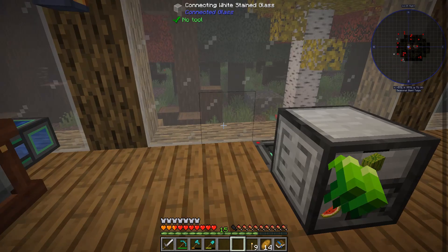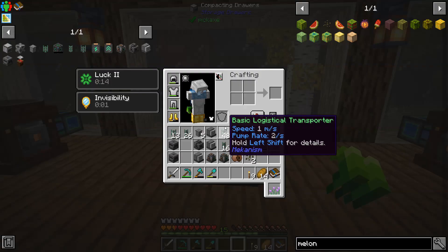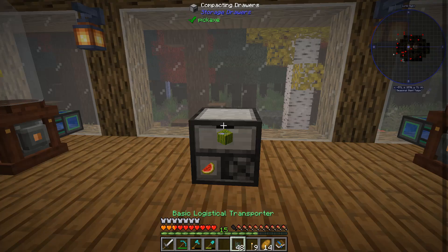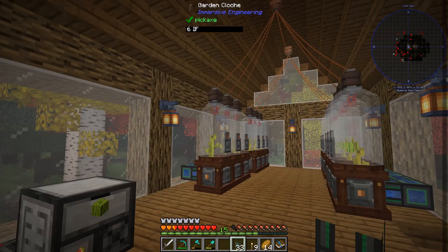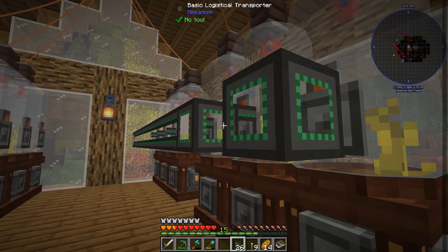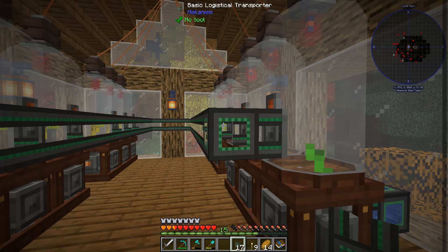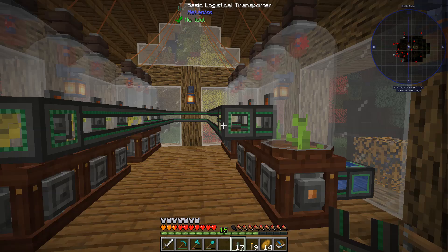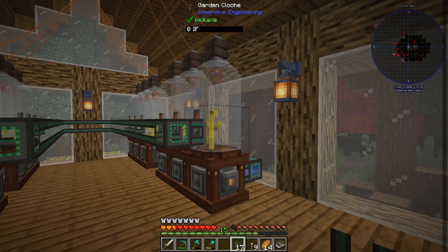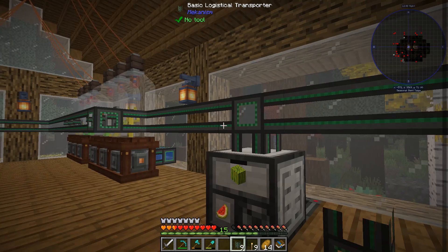We also need to jump start everything with the crusher, PRC, and gas burning generator downstairs, so I'll probably bring over a lapidary dynamo until we have a full circular power setup going. The next thing we need to do is connect all of these with their item outputs into the compacting drawer using basic logistical transporters, hooking them up to the front middle face and looping them around on the back wall. It's getting a little cramped in here but I think it still looks fine — especially once you have stuff growing inside these, which adds color and life to it.